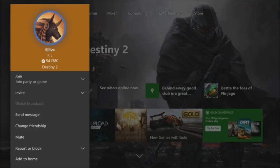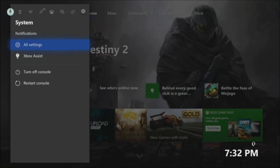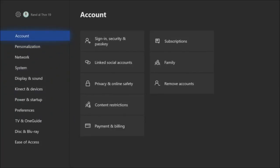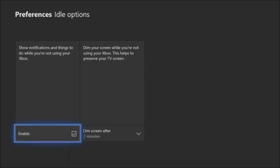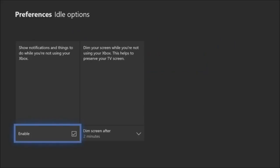You can turn this off if you want to, and it's pretty simple. Hit the guide button, go over to all settings and then system notifications. Hit that and you'll be brought down to preferences. Scroll down to preferences, go over to idle options — which is a new category. Hit that and you can enable or disable it, which will show notifications and things to do while you're not using your Xbox.